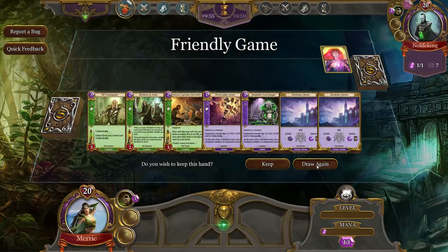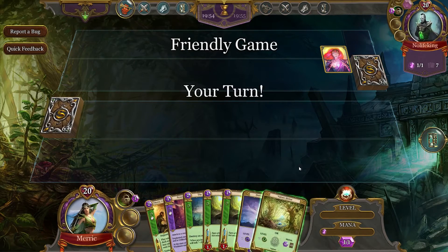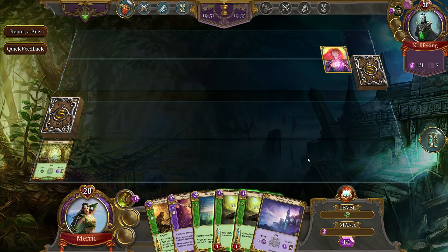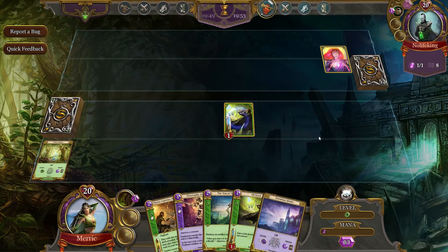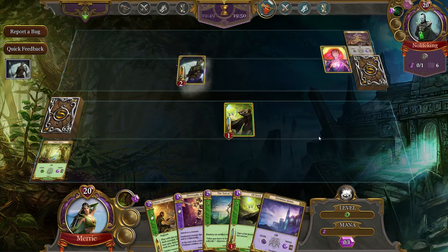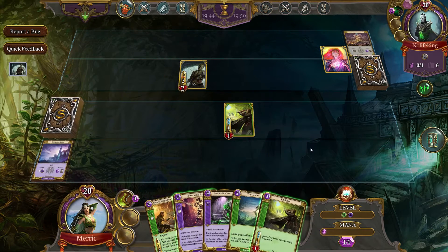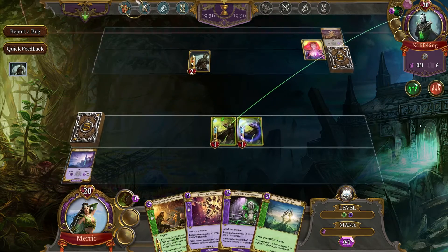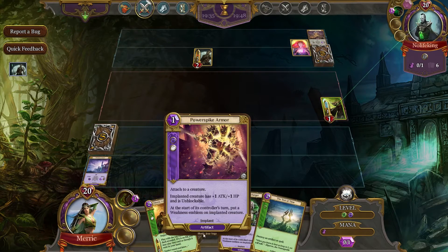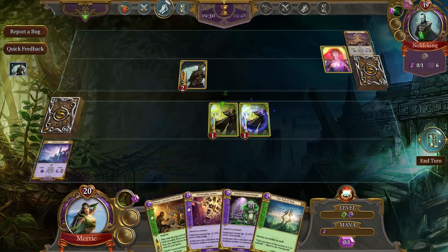No Life King again. We are going to draw again. We've got a little bit better mix in our starting hand here. We'll go ahead and bring an Elf Scout out. Let's see what he does with that. He may put the Plague Rat out and sack it straight away. So we will bring out a Dominion Shrine. We're going to Elf Scout and swing for one — I considered doing that, but I think it's a waste. So we will save that.